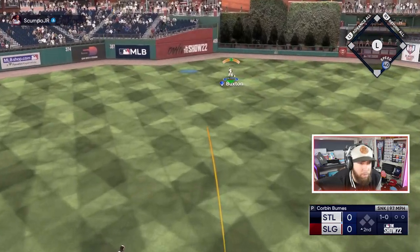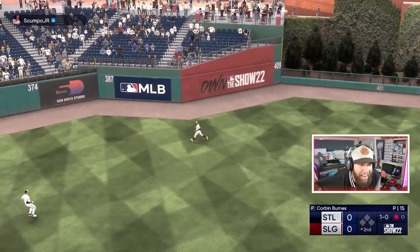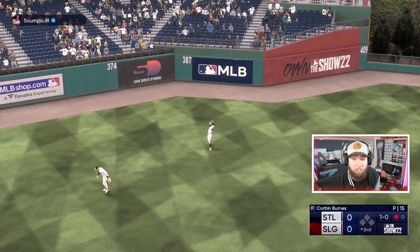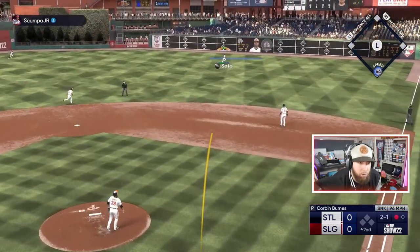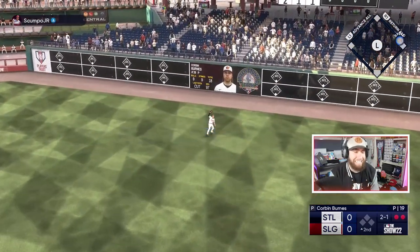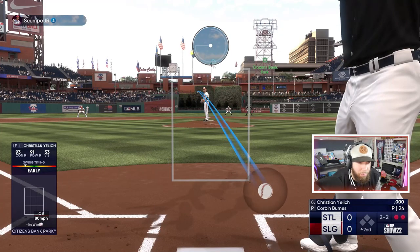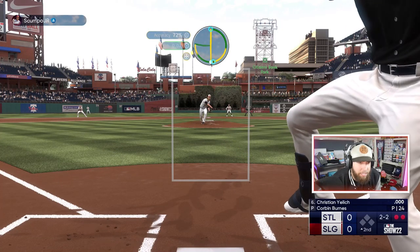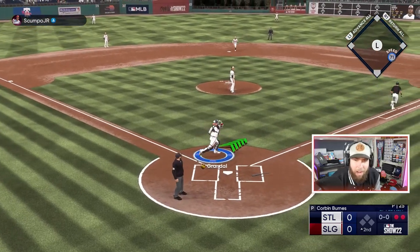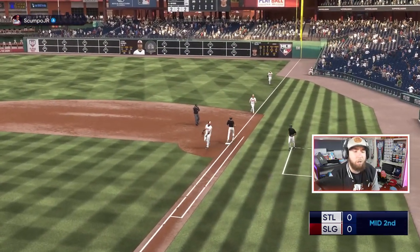Ryan Howard is leading off the second — I'm okay with that. Byron Buxton can fly, nice play Bucks, flags that down. Ball was crushed. Soto with a bad jump but he'll get there easily. Two down. I've been throwing that pitch a lot — not a good release, but got him anyway. Nice block back there.